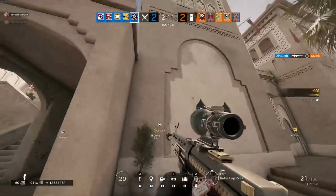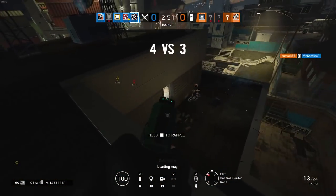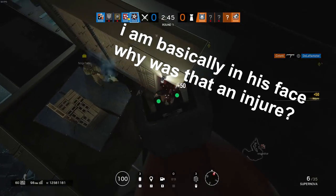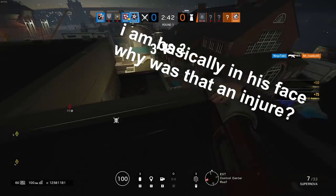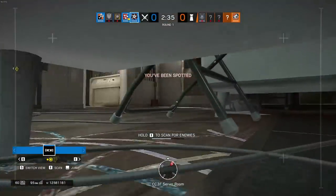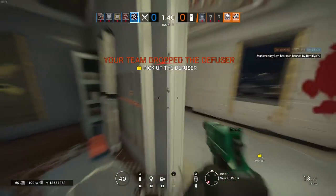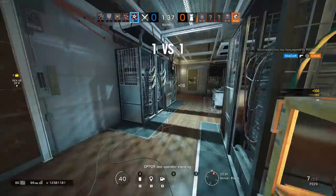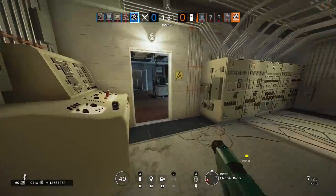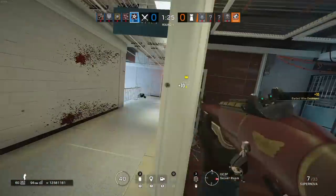Hibana has access to two primary weapons: the Type 89 Assault Rifle and the Supernova Shotgun. Don't let the fancy name fool you — the Supernova is hands down one of the worst shotguns in the entire game. Horrible damage, highly inconsistent even for a shotgun, and absolutely horrible breaching potential, which is already redundant for an operator designed for breaching. Sure, you can try to utilize your 3-speed for a cheeky rush, but you are a hard breacher. If you do decide to use the shotgun, you have access to all close-range optics and the laser sight.